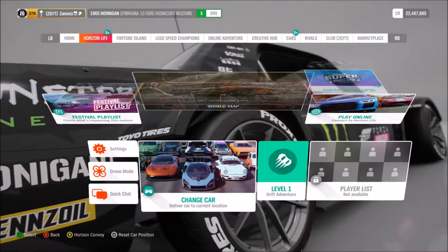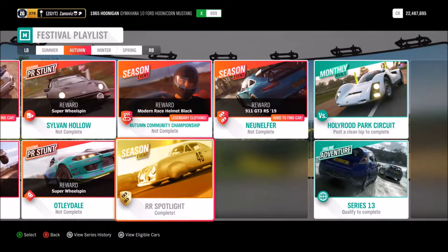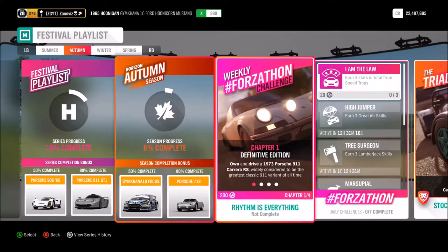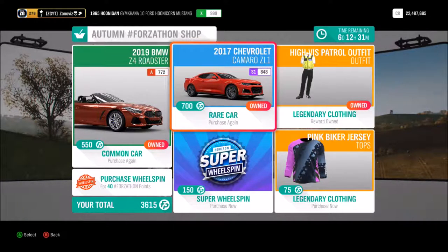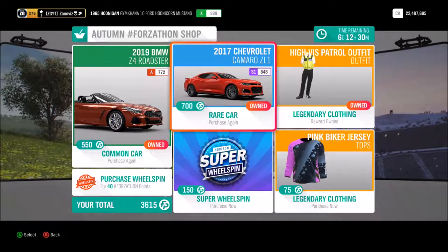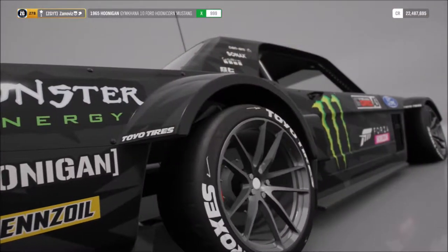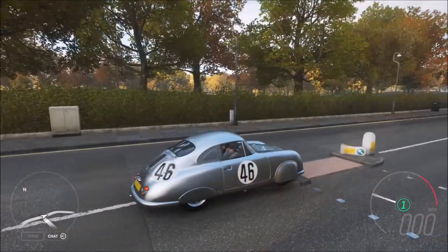For Forza, we have a new car. If you go over to the festival playlist, all the way over at the R&R spotlight, you can see we have this new car. I already unlocked it and got it. Just to check what's over at the Forza-thon shop — we have a Chevy Camaro for 700 points, but I don't know why you would do that; just go buy it in the dealer shop. Don't waste 700 Forza-thon points. We're gonna spawn the new car in right here — we have the Porsche number 46.